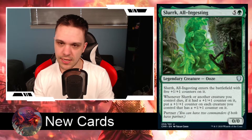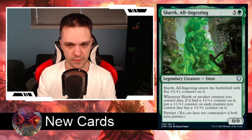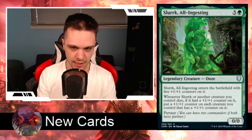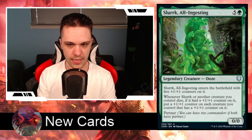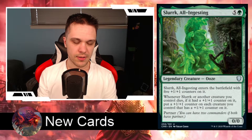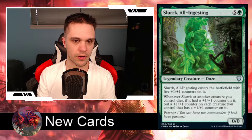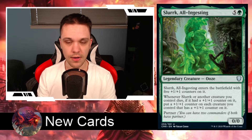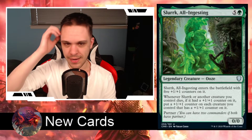On to the green cards. First up, we have Slurk, All-Ingesting. It's a 6-drop legendary creature Ooze for 5 generic and 1 green. It has 0 power and 0 toughness, and it enters the battlefield with five +1/+1 counters on it, so it enters as a 5/5. Whenever Slurk or another creature you control dies, if it had a +1/+1 counter on it, put a +1/+1 counter on each creature you control that has a +1/+1 counter on it. It's a +1/+1-counters-matter card, and it also has partner, so you can mix and match to create a counters-matters type deck.